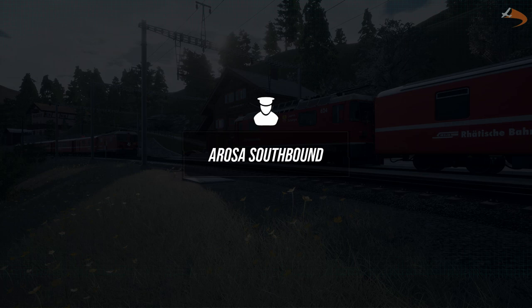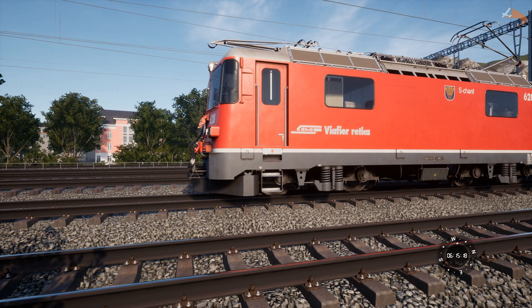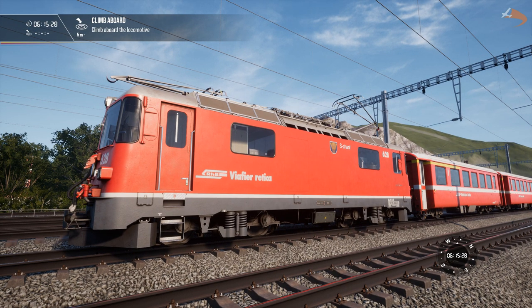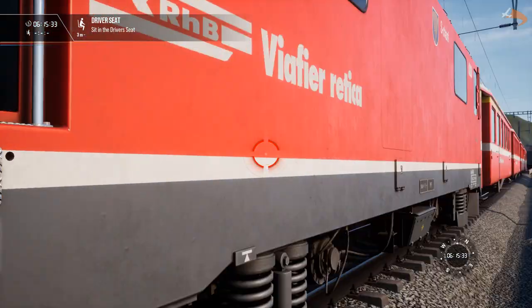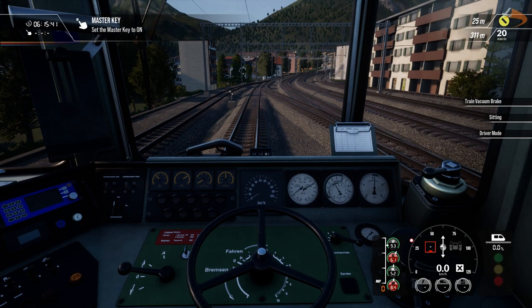Mission 2, Arosa Southbound. Welcome to Chur Station. You're assigned the first service of the day with some added freight wagons. Get in the train. Hey there, Joy here and welcome back to the Arosa line. Today, back in the G4-4 Mk2, running from Chur to Arosa. Running a four car set, with a couple of freight wagons on the sideline for us to take with us as well. So we'll set the train up, jump into the driver's seat, prepare ourselves for departure and then get ourselves out.